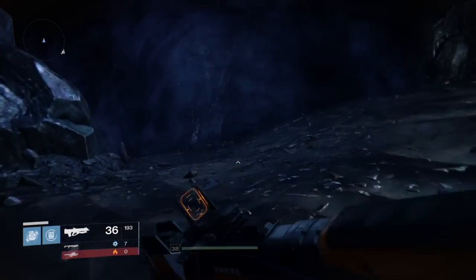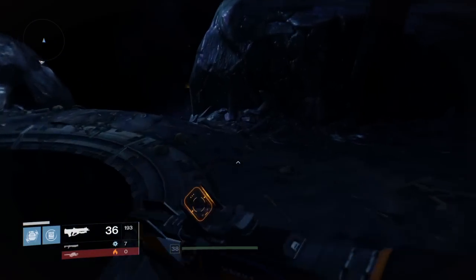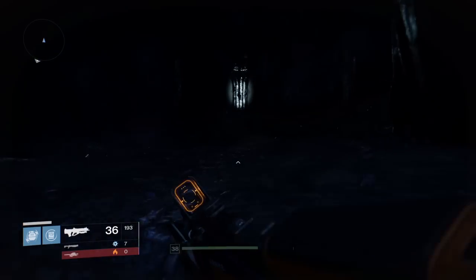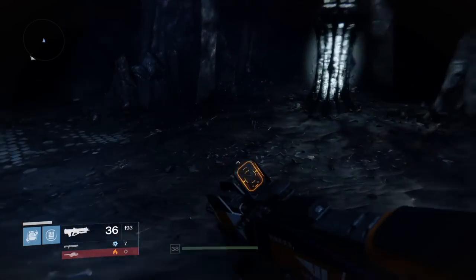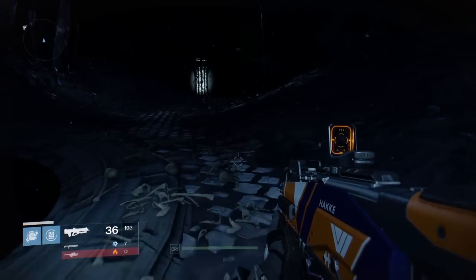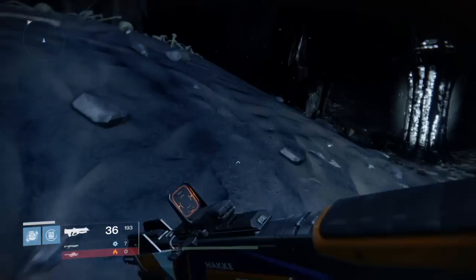We're going to work our way back through here, back through Crota's End. Careful of the lamps — they still do explode. It's nice not to be weighted down, but you can still fall in the holes, so don't fall in the holes. Just follow the lamps and try not to activate them.